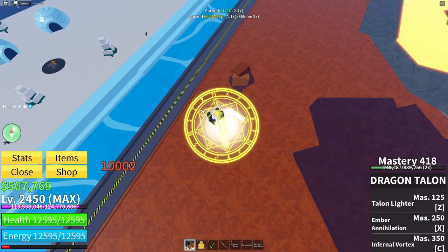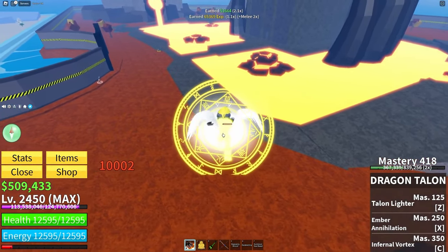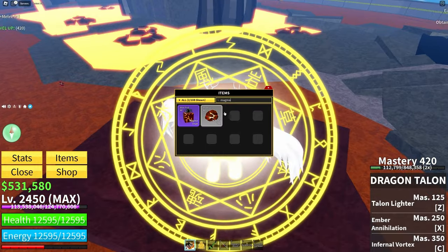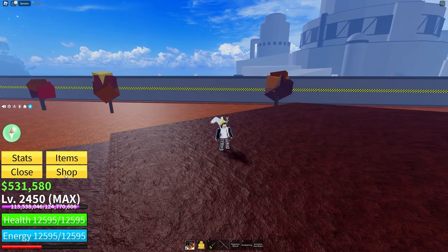It's about a 10% chance to drop and you need 20, so this is definitely gonna take you the longest. Once you grind 20 Magma Ore, stay in Second Sea and follow my lead — you're gonna head back to Forgotten Island, which is also the place we got Sharkman Karate.